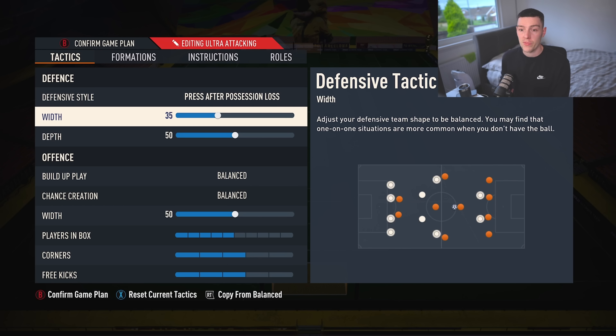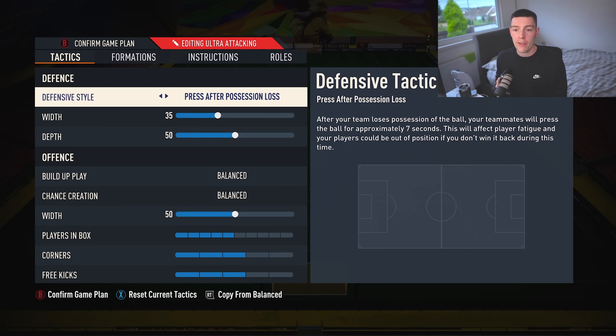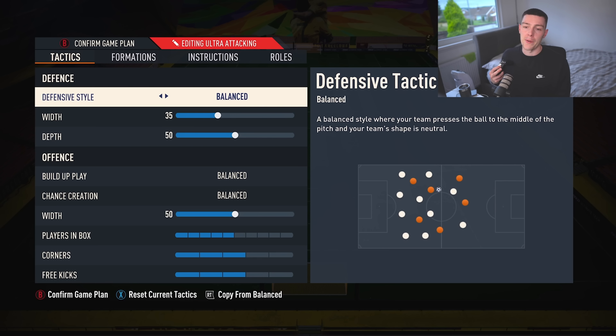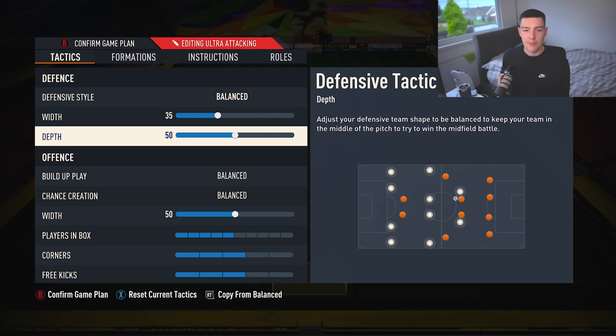Width, we play 35. Keeps it nice and tight in the middle. Going forward, this formation is unreal. It does sometimes lack defensively, but whacking this down to 35 definitely helps with conceding less goals through the middle — those cutbacks, all the stuff that we love in FIFA.